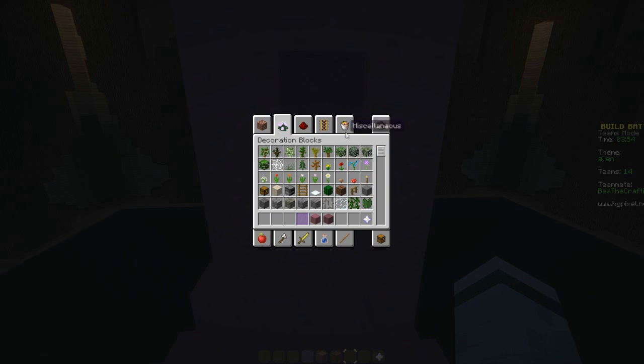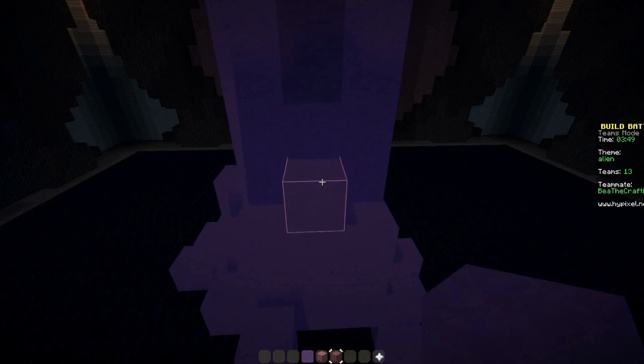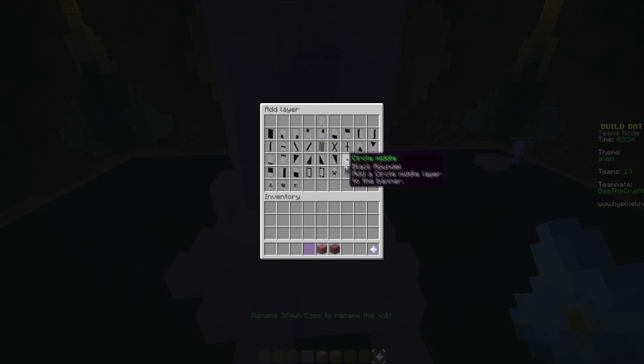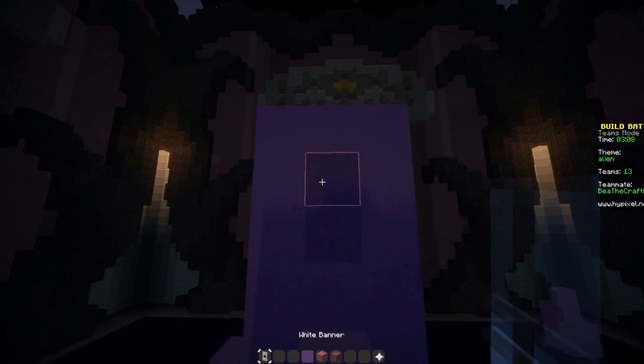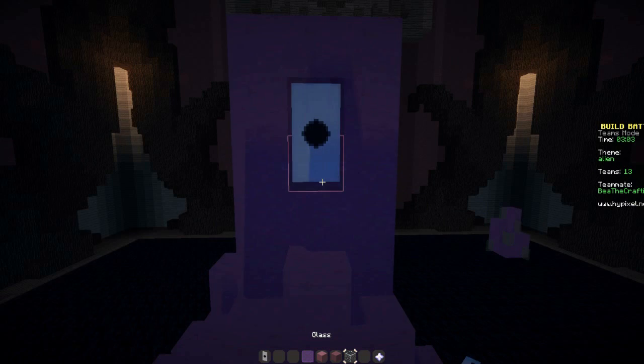So we can give him a little eye and a little mouth. We can do banners, right? Banner builder — set base color, layer color, ink sack — finish. There we go, I got it. So here's his eye. Now we need to put like a glass — give him a glass helmet.